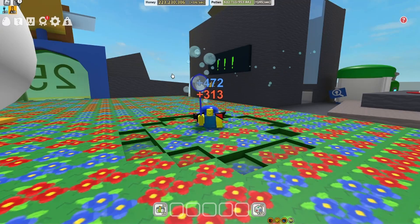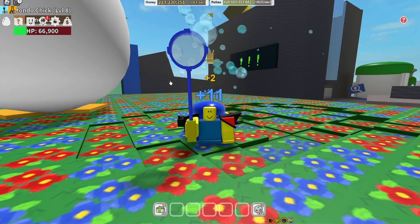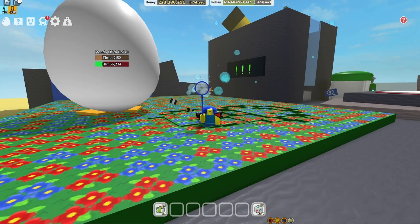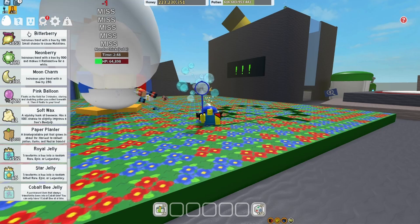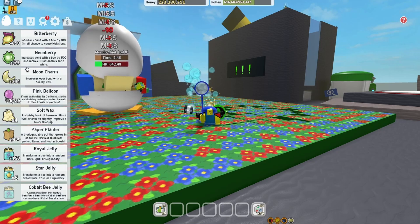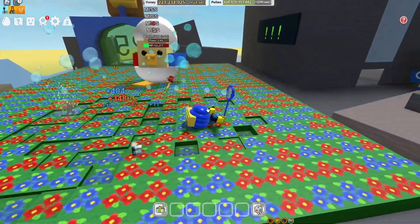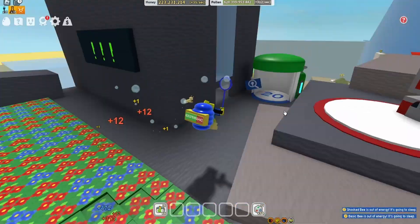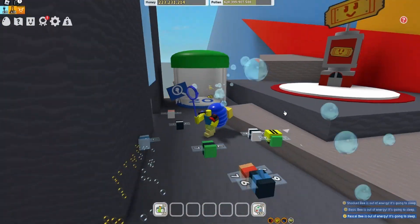I haven't even really been using my codes — I think I've used one OP code. I've been farming the Mondo Chick, that's the secret. Look at all this good stuff I got from the Mondo Chick — look at these neon berries! I'm going to make my bees turn neon and maybe mutate a few of them for a power up. That is definitely a hot tip for noobs: get in here especially the last couple of minutes and you're going to get yourself a Mondo Chick reward.